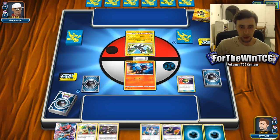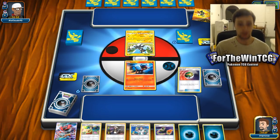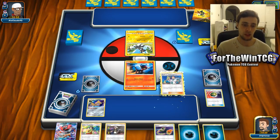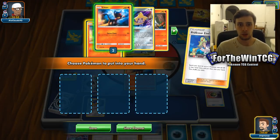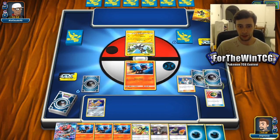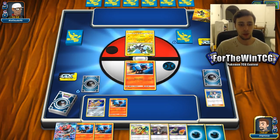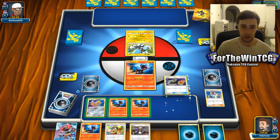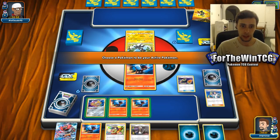How about you stop asking the questions and start playing the game? Let's go for an Elm's Lecture and just get the board out. There we go - get everything out. I am only going to bench two. I want to keep that Litten in hand for an Ultra Ball or something. I want to keep those two bench spaces for like a Lele and Jirachi. That's my thought process for now.